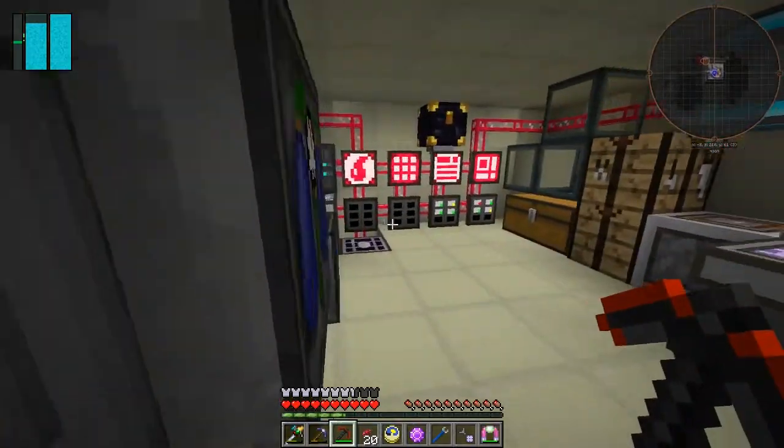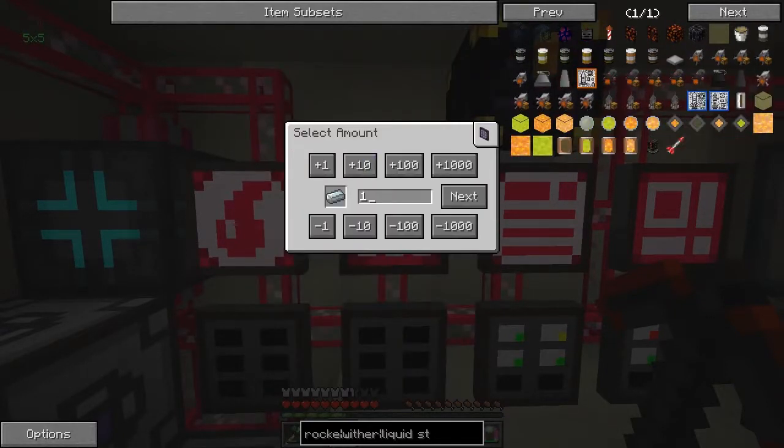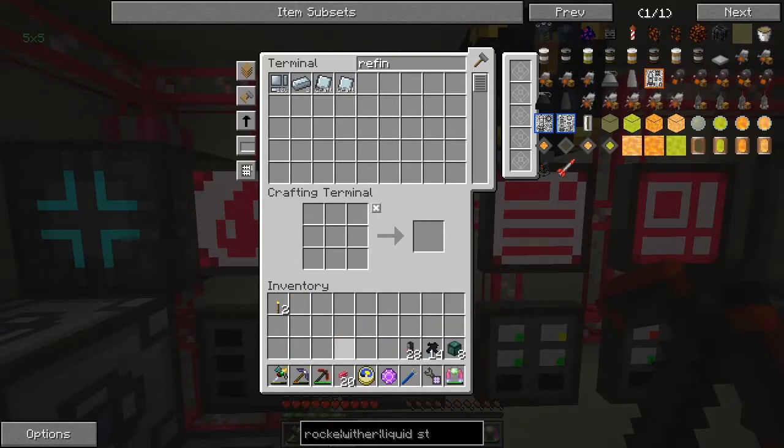We need refined iron ingots - how many do we need? Let's craft 200... actually let's craft 320. I'm not sure exactly how many I'll need but I'll probably need more than that. So those will come in slowly. What I did on Mars was put another quarry down, just a small one, to get the dash because this is going to take a very long time to get resources from the two quarries which are both 256 by 256.